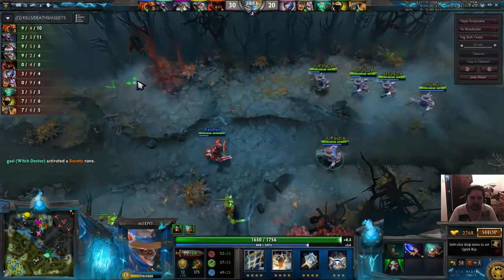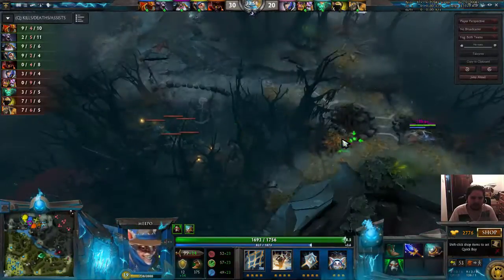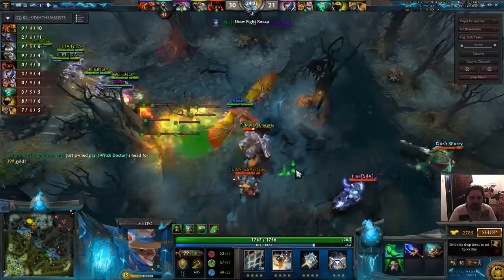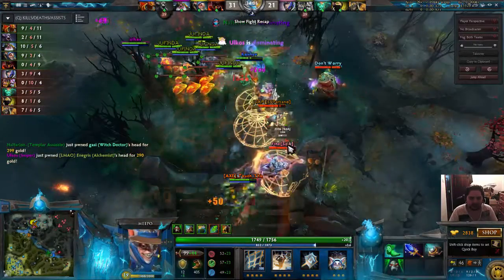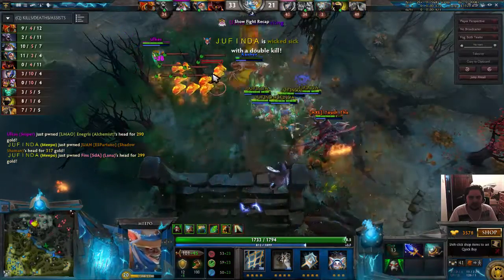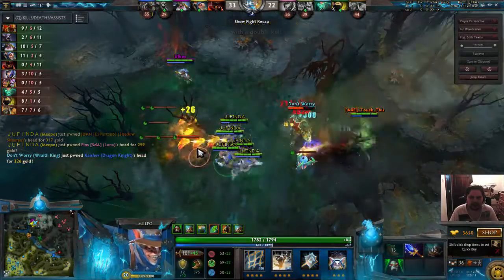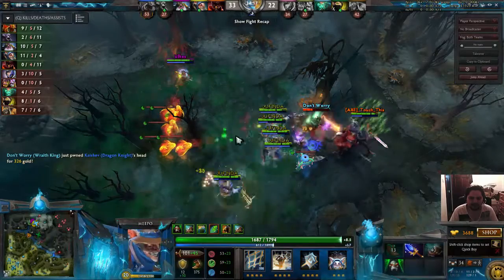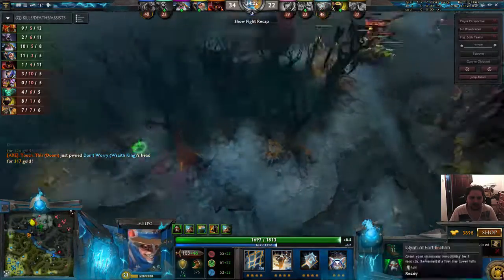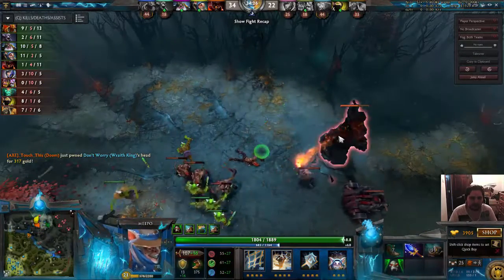I've split the Meepos up, I've sent my main Meepo away and I've selected all the Meepos. I can hear the Alchemist stun hitting — and we're now fighting. Blink Poof, and Poof for the double kill. Let your team kill the Wraith King and then keep hitting those wards because those wards were the problem. Unfortunately we lost two but they lost four, so we're okay on that. Take the top tower.